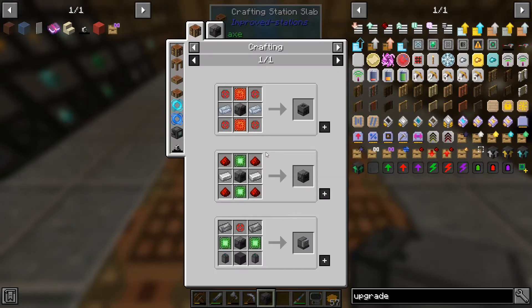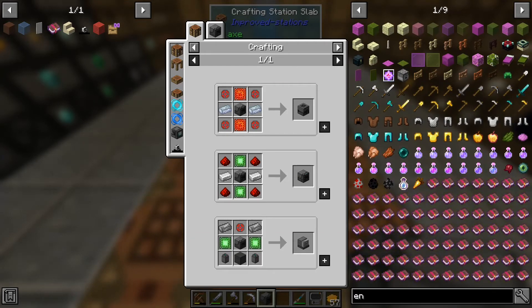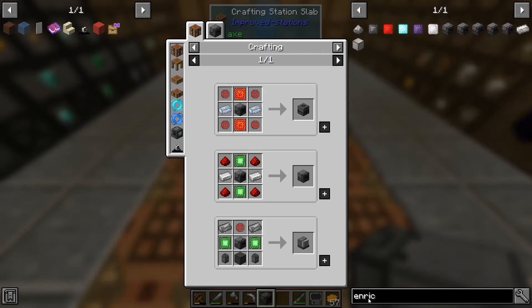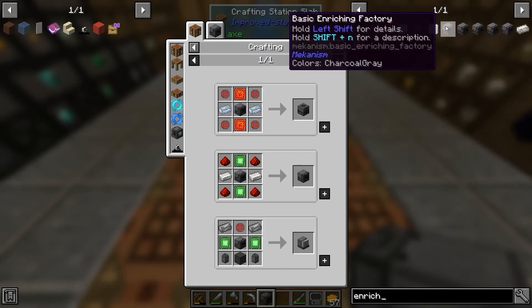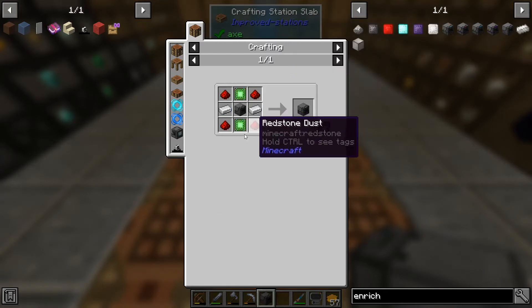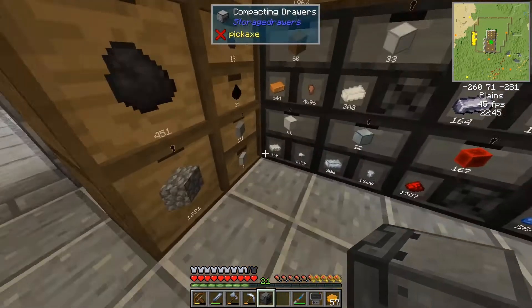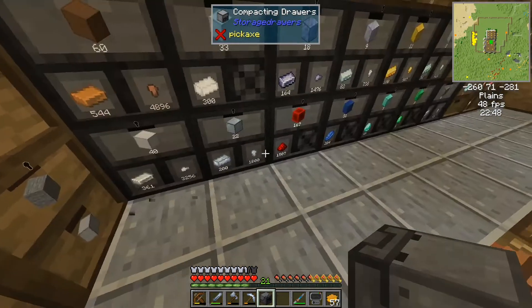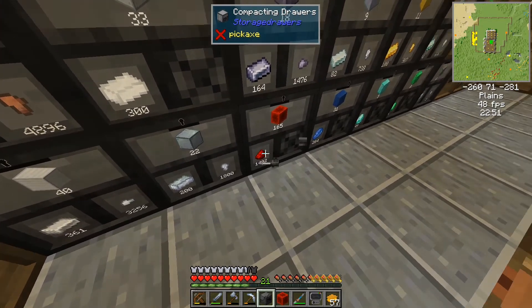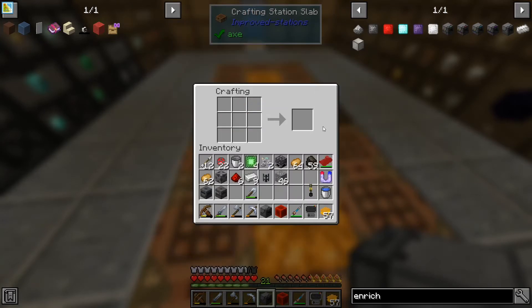So in order to make that — enrichment, enrichment — we've gone from the enrichment chamber to the basic, which needs redstone, iron, and control circuits. We've got some — probably need some more. Right, so we go from there to the basic one — enrichment chamber.